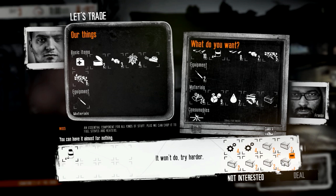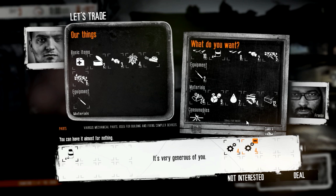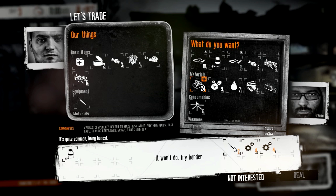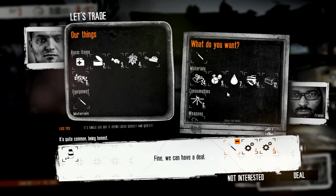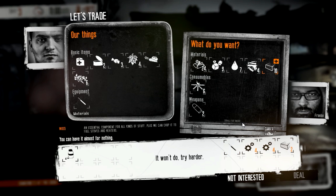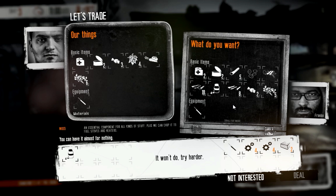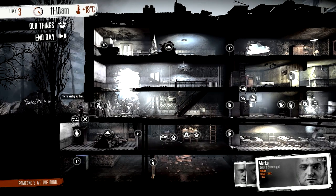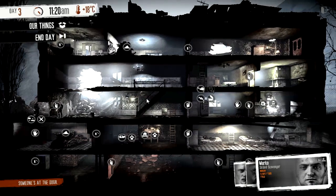It won't do - try harder. He wants that for that much wood? That won't do, try harder - anyone's more than that, man. I don't have a deal. Okay, so I can get a lockpick - can I get two lockpicks? No. At this point I think I'm just going to keep what I have and wait for tonight to get the resources I need. I'm not comfortable trading medicine for that little. See you later buddy, you can get out of here.